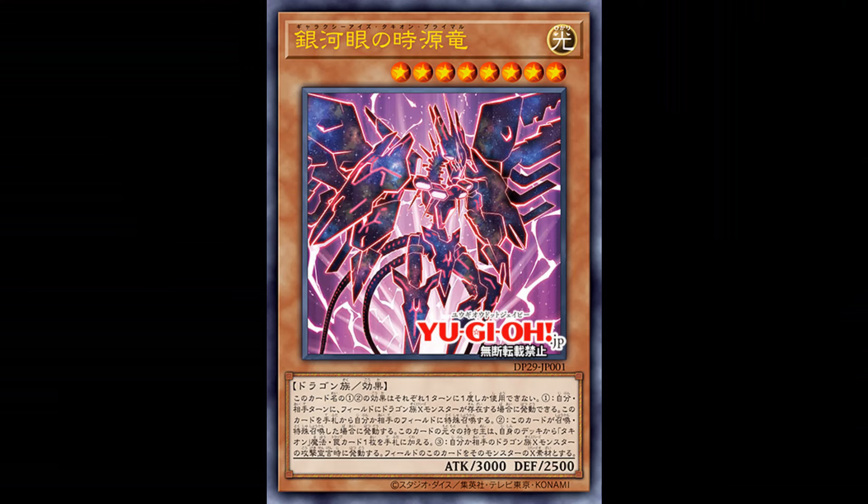First off, we start with Galaxy Eyes Tachyon Primal, which is basically the parallel version of Galaxy Eyes Afterglow Dragon. It's a level 8 light dragon with 3000 attack and 2500 defense, and the first two effects are hard once per turn. The first one: if you control a dragon exceed monster, quick effect, you can special summon this card from your hand or either field. The second effect: if this card is special summoned, its owner adds one Tachyon spell or trap from your deck to your hand. So it's a level 8 that can special summon itself along with searching.